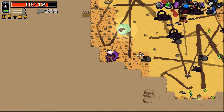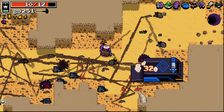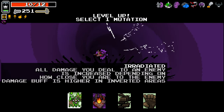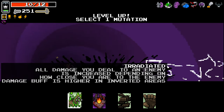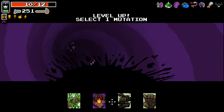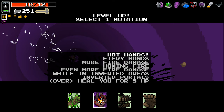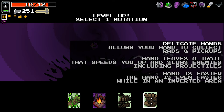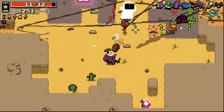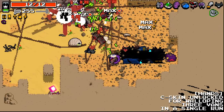Having the knockback thing in this stage should mean we do a pretty good job here. I don't like the insane amount of enemies that just spawned. Just let me take care of you guys and then fist the truck. That's one truck dead. Wait, is this a different one based on... What the hell? This is different, right? This isn't the same one as last time. Fiery hands, more fire damage. Homing fire, even more fire damage. While in inverted areas. Inverted portals. Can I have two hands at the same time? Yeah, let's do that.